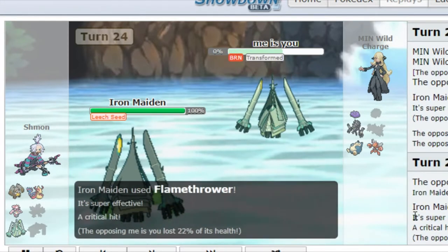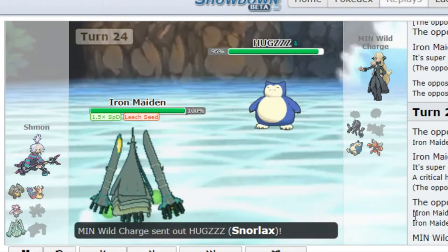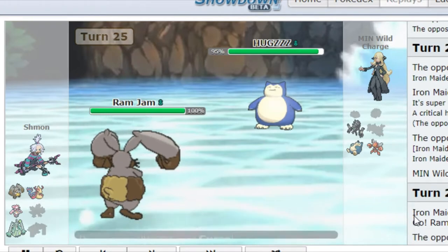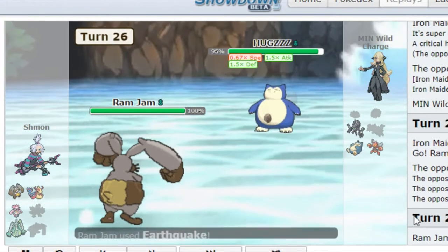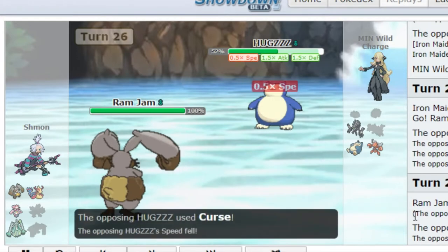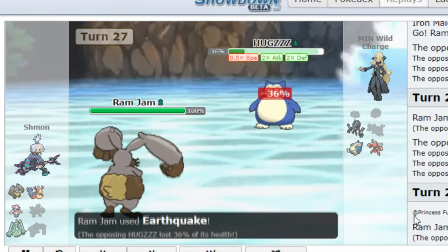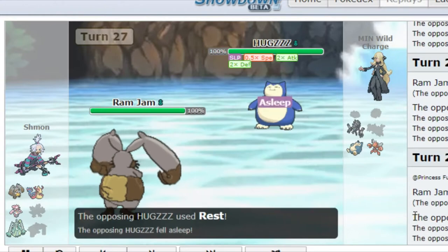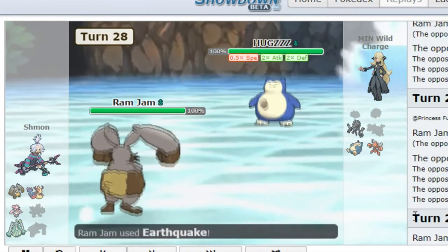Now I have to switch out because his special defense is raising. I can't have this Snorlax having Leech Seed recovery as well. So I go to my Diggersby, which is Choice Band with Huge Power, just to deal damage. We're actually fishing for a crit, because we know he's going to try and set up a lot, which he's doing right now. Earthquake still does 43%, then 36%. He has to go for Rest — and yes, indeed he is Chesto Berry. So we can go for another Earthquake, doing 36% again.